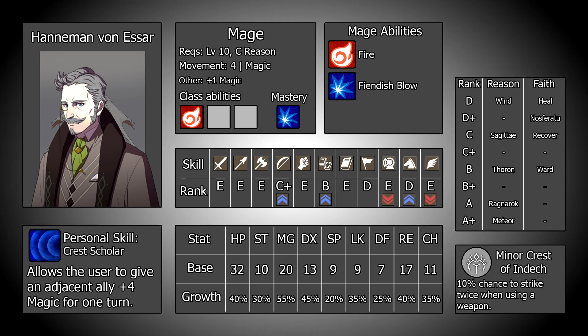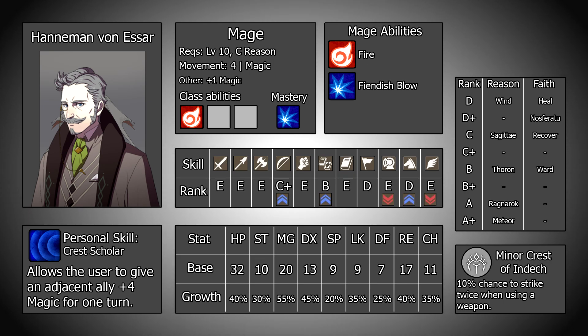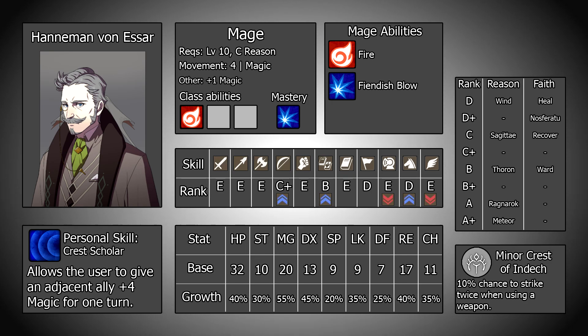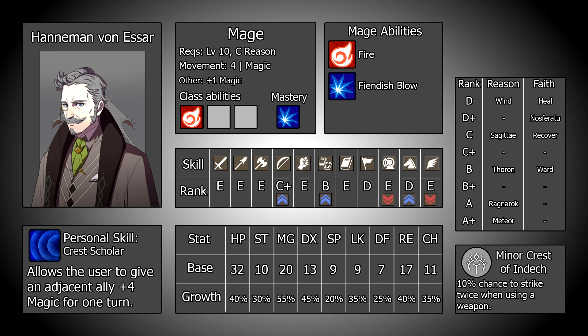One last thing to mention regarding Hanneman's skills is that despite not having a boon in the area, he does come with an authority rank raised off the baseline, joining with a D rank. Whilst this may seem minor, it does allow him to use some of the magic-boosting battalions present in the game, particularly the early game ones, which is definitely appreciated. You will still want to raise this higher, but not having to worry about doing so immediately is nice.